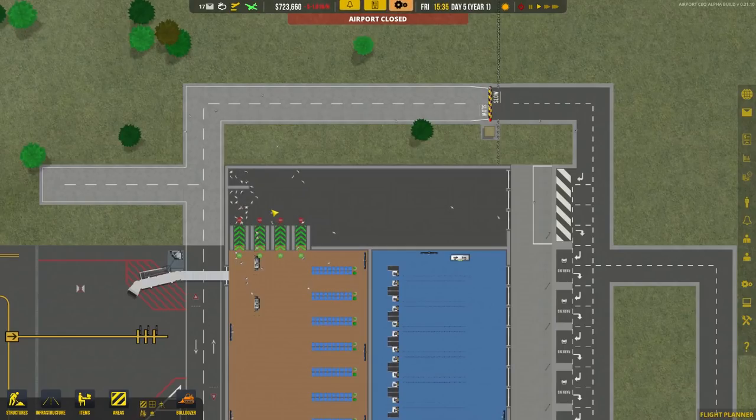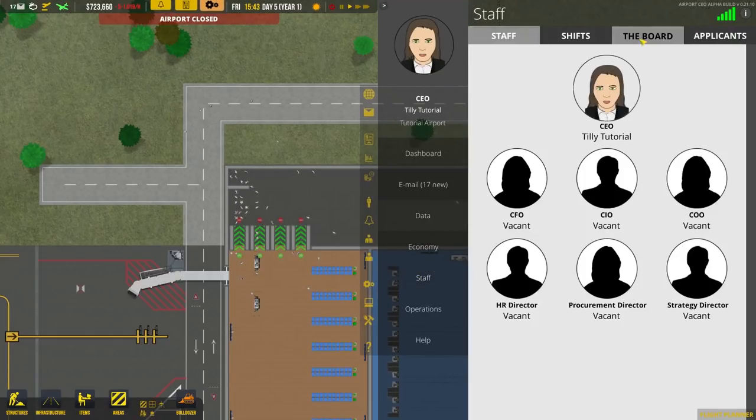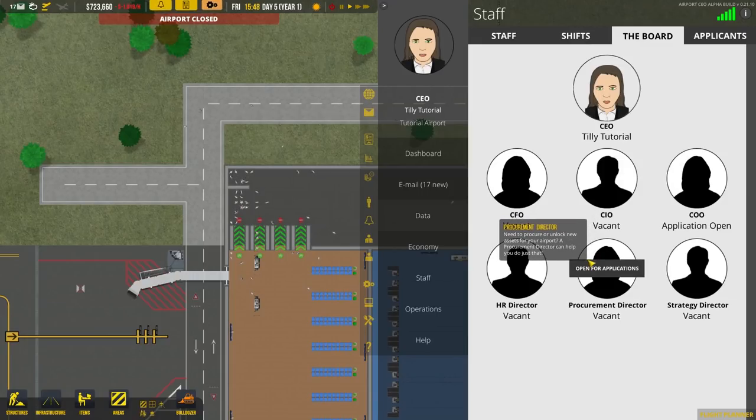The first thing you need to do if you want to build your baggage handling services is to have a procurement director and a chief operating officer. So press tab, go up to staff, then go to the board. You'll see we have the CEO and everywhere else is vacant. Click open for applications on the COO slot and on the procurement director slot.